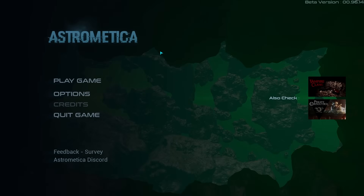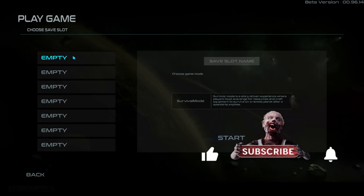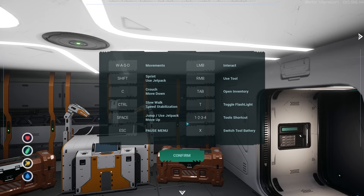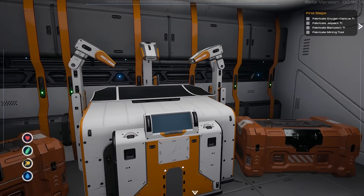Thanks for hanging out with me today, this is kg4ray and we're going to be taking a look at a new game called Astro Medica. Basically it's survival in space. It is on Steam, it's not out yet but you can request access. We've got survival mode, we're going to call this Season One. It comes with a tutorial which I love.